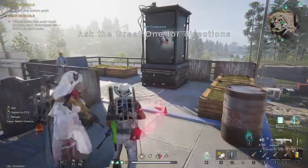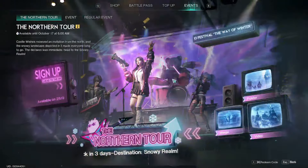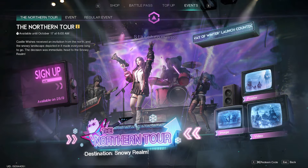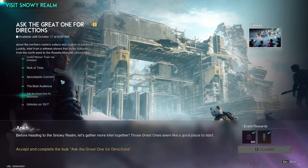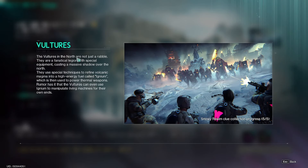We are at the end of the Northern Tour event here for 10-4 and we're going to be looking at the new poster that it unlocked. It tells us a little bit more about the Vultures. So the Vultures are not like Rosetta - they are the Vultures and they've found a way to harvest the power of lava to create this power called Ignium. Ignium sounds like a new orb we will be using.